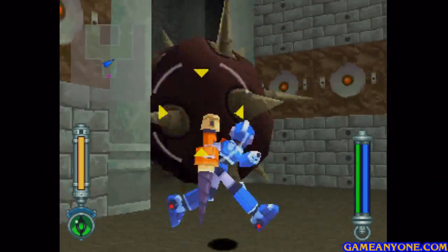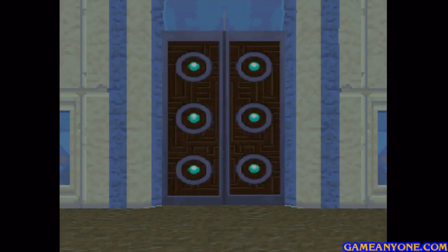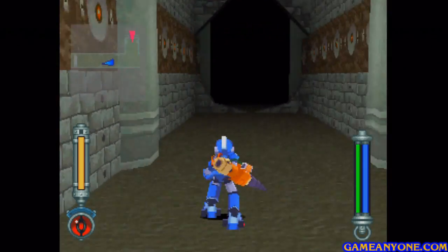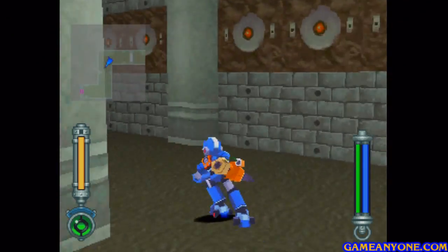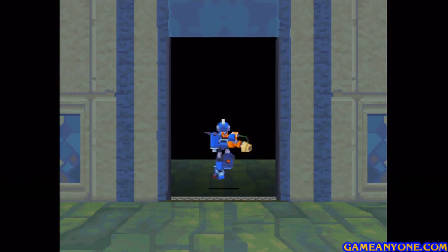This guy's kind of interesting — he starts out as a little ball, but if you get close to him, he sort of puffs up into that thing, so that's kind of cool. We're just going to be heading back out to the room with the big drop-off. If you didn't have the drill arm, obviously you couldn't get that treasure, so just another reason to bring it.